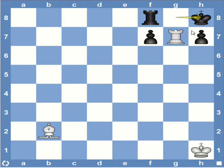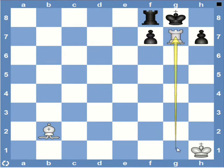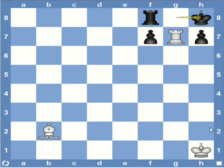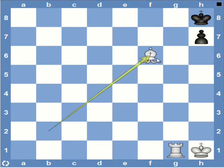If white just plays something like Rg1, black can respond with F6. And after all the smoke is clear, there's no mate anymore. Many people end up getting stuck here. Hence, in this position, let's go back. White should play rook captures F7, so that Kg8 is forced. After which, we have Kh8, Rg1, and now this is mate.